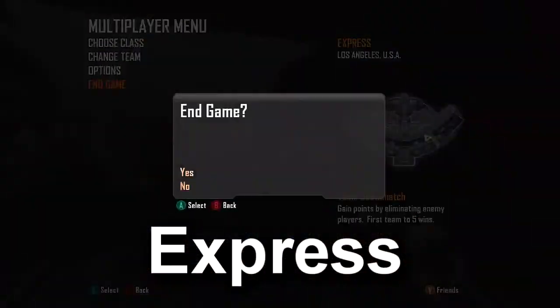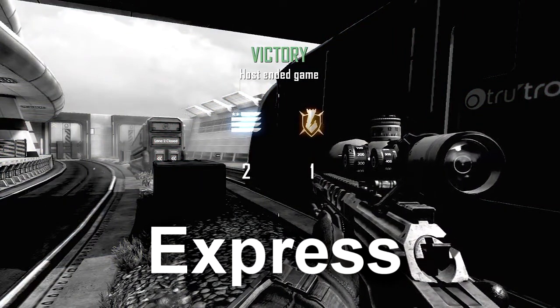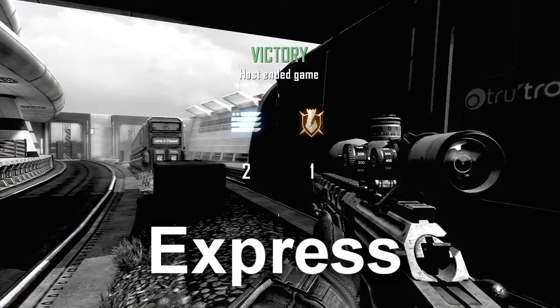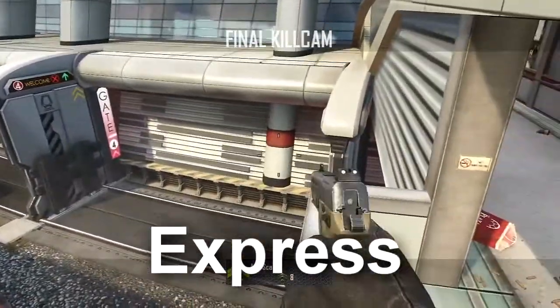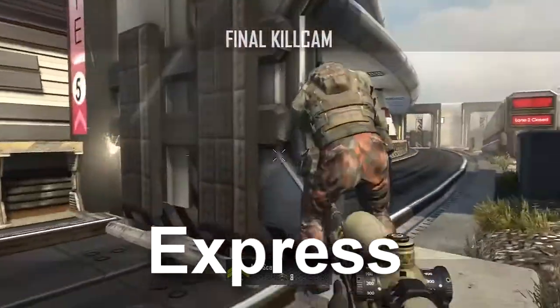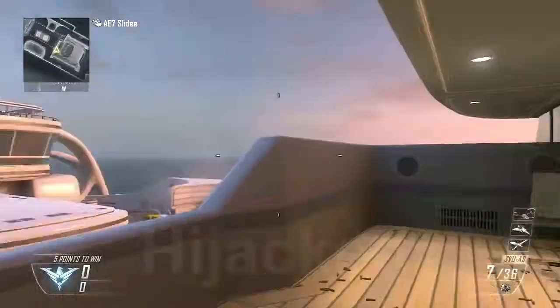Express is the next map we got. This is definitely a barrel stuff, but like I said, it's not for the shots — it's for the spots for you guys so you know where to trickshot. This is the highest spot on Express that I know. If you go on here, you could probably hit a pretty sick trickshot on the tryhard running across where the train's going through.